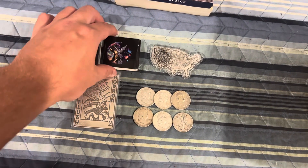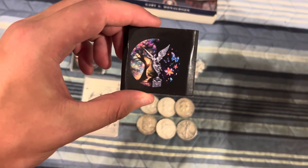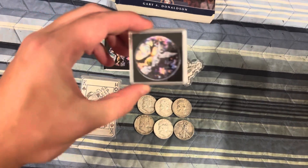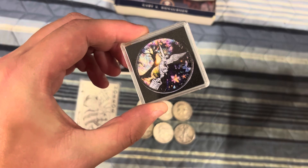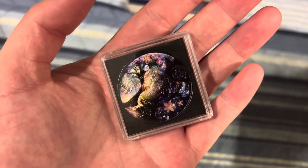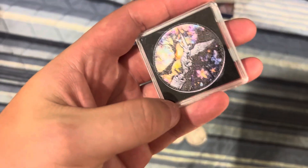Another piece we have is the 1 ounce Mythical Knights Libertad. This is a mintage of 100, and this is number 70. I'm going to show you this beautiful piece up close — this is what it looks like on the front, super cool, super colorful. And this is what it looks like on the back. Beautiful piece.